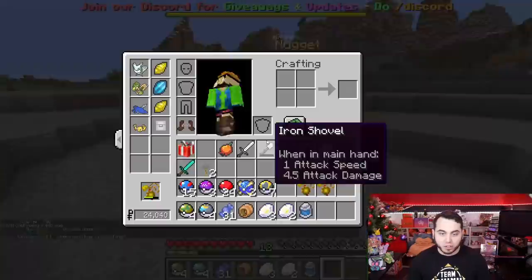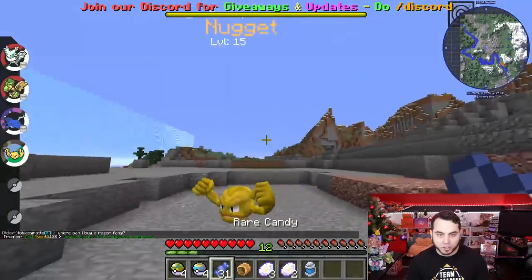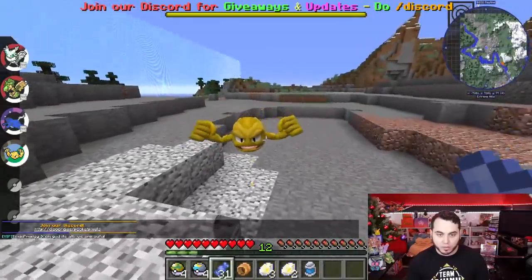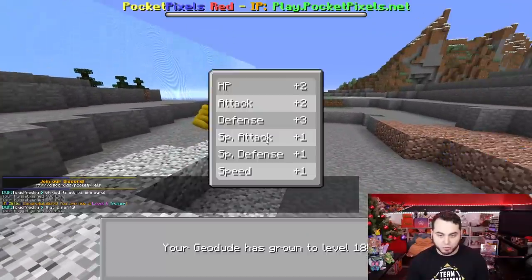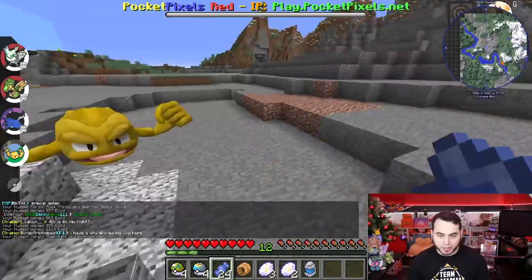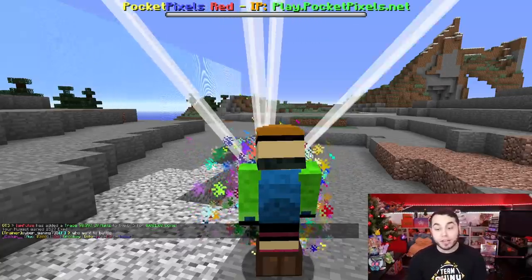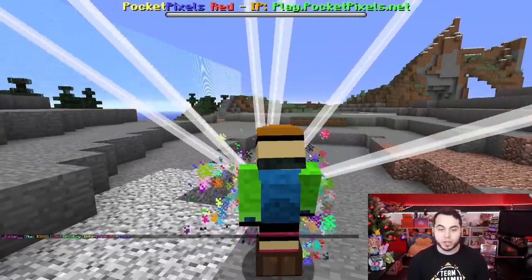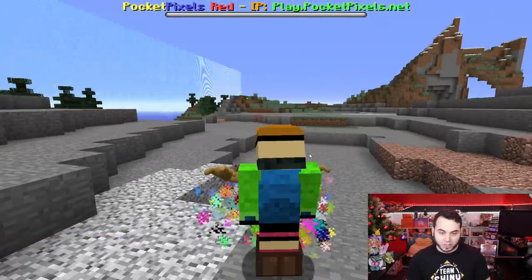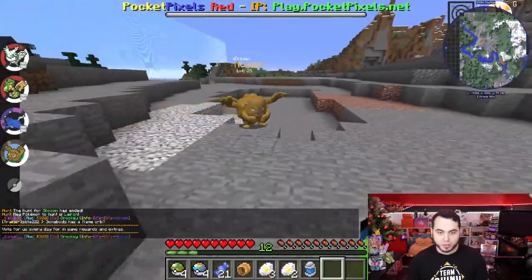Beautiful Shiny Geodude which I can evolve into a Graveler pretty easily with some Rare Candies. I can get it to 25. I don't necessarily know if it would be good against the Rock-type Gym, probably better than Frostmoth. Having Sturdy is kind of nice. I'll give it Smackdown over Rock Throw, and Bulldoze over Magnitude is good. He hit 25 and he is indeed evolving into a Graveler right now. I could have a level 25 Golem. I am pretty committed to trying to beat this Gym with the three that I have. Let me see what I can do for Gym 1 again.